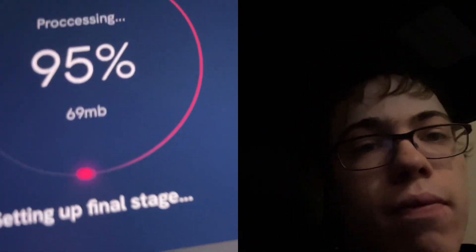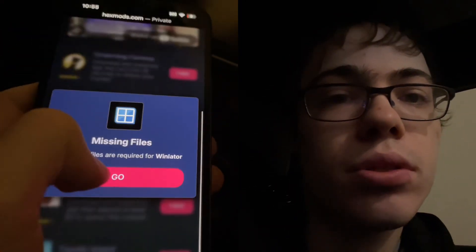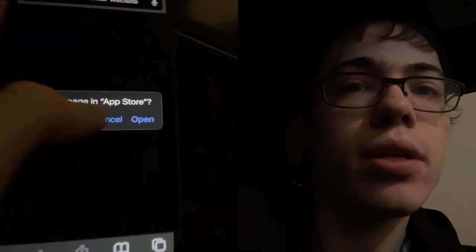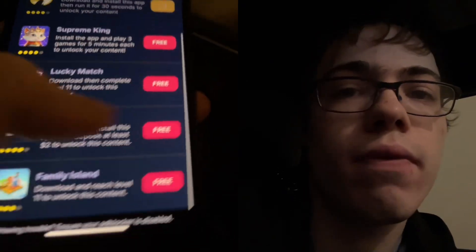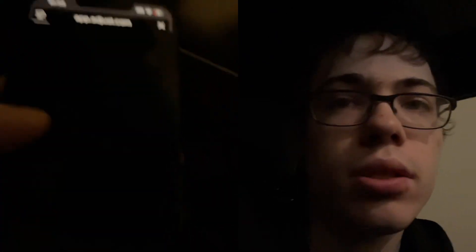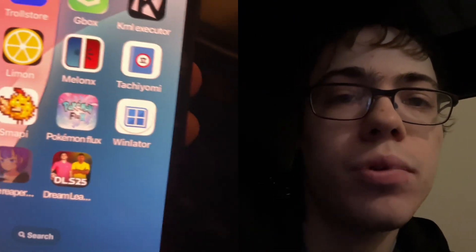So let's just wait for this to load. As you can see guys, it says missing files. So you just want to download some of these apps — just two of them. Like Underdog Fantasy says download and run for 30 seconds. Or I could do Family Island, which says reach level 11. Or Lucky Match, which also says reach level 11. So just do two of them guys, then you will get the modded Winlader app, which is not on the app store.